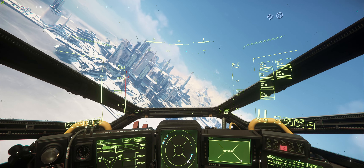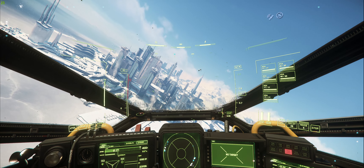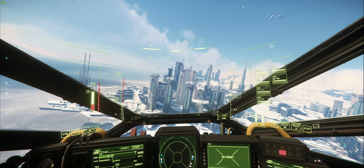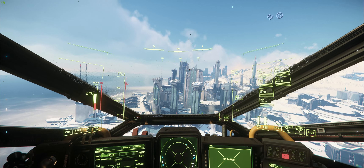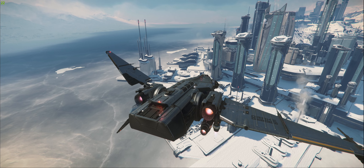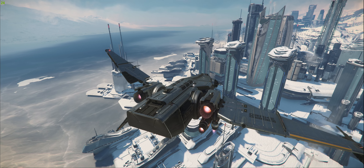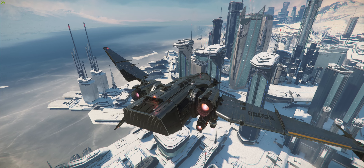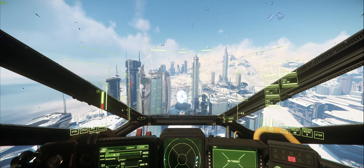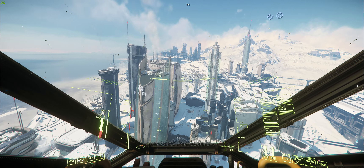It flies. For New Babbage being pretty sluggish and stuff, it flies for the size of it. It actually flies pretty decent — it's not too bad. Let's see if we can find one of these buildings we can land on and check it out.